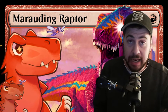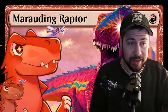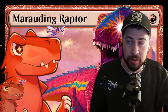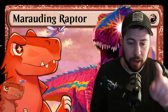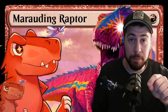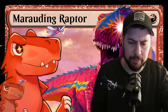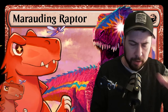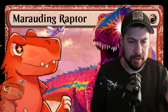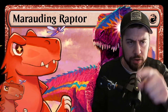Hello and welcome everybody to tonight's dinosaur action! The night before Outlaws of Thunder Junction — this time tomorrow you'll be seeing me opening up packs on Arena, getting Vaultborn Tyrant. Tonight we're making a change: adding Marauding Raptor back into the deck.